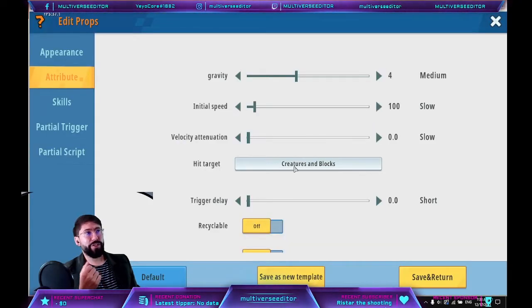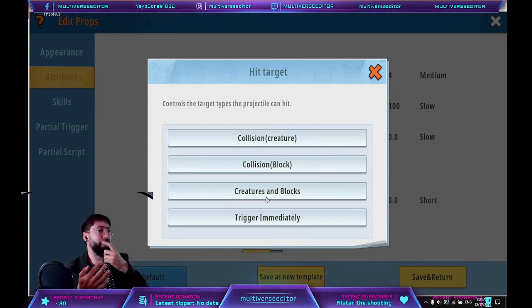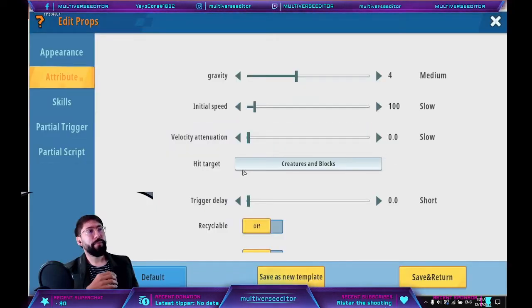For 'hit target': 'collision creature' means it hits players but passes through blocks. 'Blocks' means it collides with blocks but not creatures. 'Creatures and blocks' works for both — that's the most useful. 'Trigger immediately' fires triggers as soon as it's shot. As an example, if you put an explosion and trigger immediately, the explosion happens at the shooter's position. 'No trigger' means the ball just stays there forever. Keep it on 'creatures and blocks'. The 'trigger delay' is the amount of time before doing something — for example, a 3-second delay means it stays on the ground for 3 seconds before the explosion. 'Recyclable' means once it hits, it creates the item back so players can pick it up, like arrows — keep it off. 'Break a block' only works with blocks marked breakable — keep it off for now.